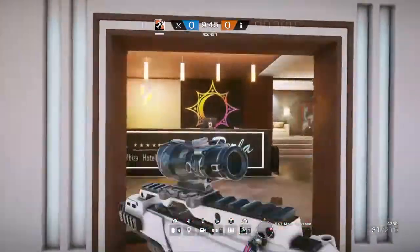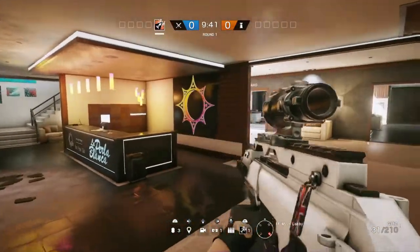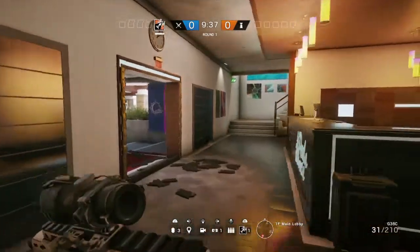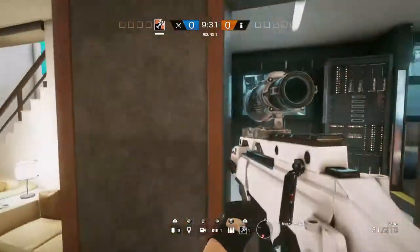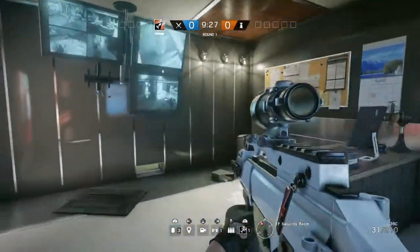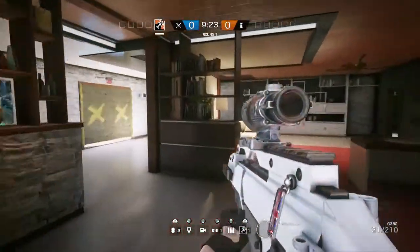We're going to head in through the main entrance into an area called Main Lobby. I'm going to shout out all the call outs for you — this is going to make communication easier with your team, so you can give good call outs and your team will know exactly where you're talking about. Those stairs are called South Stairs, and then if we head into the small room off the side of Main Lobby we've got a Security Room which heads into Sun Room and through to Office.